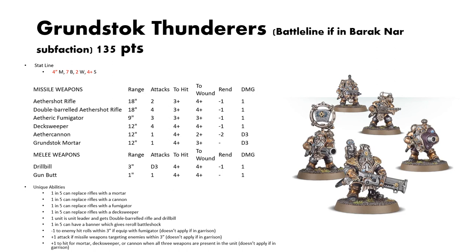You can take one of each special weapon as long as you are replacing the Aethershot Rifle — one Mortar, one Cannon, one Fumigator, and one Deck Sweeper — and the leader gets the double-barreled rifle and Drill Bill. One in five can have a banner that gives re-rolling battleshock. These weapons distinguish themselves further: you get -1 to enemy hit rolls if they are within 3 inches of a unit equipped with the Fumigator. Note: none of these special rules apply if they are garrisoned in a boat. They get +1 attack to missile weapons targeting enemy units within 3 inches, and if you have one each of the Mortar, Deck Sweeper, and Cannon, you get +1 to hit for those three weapons.